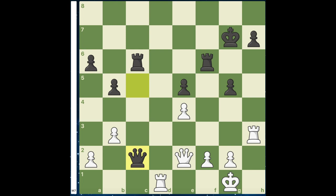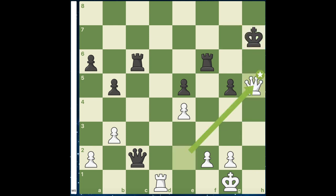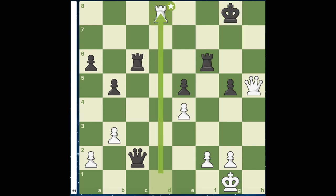Hello everyone. In this position, white can win with the move rook takes h7 check. Here, if king takes h7, which is the best, you have queen to h5, and if king to g8, you have the move rook to d8.